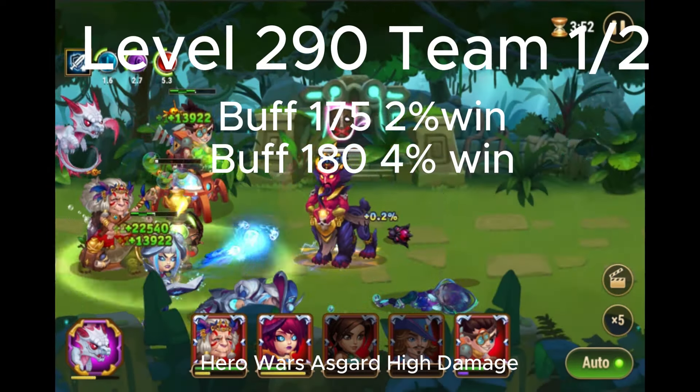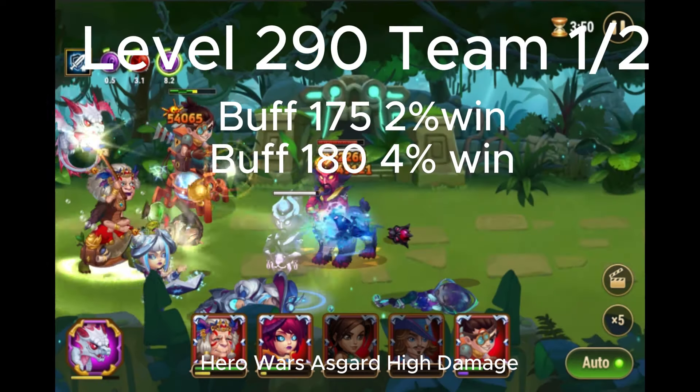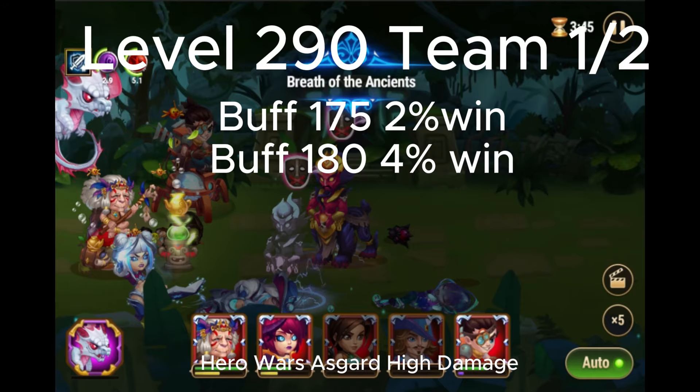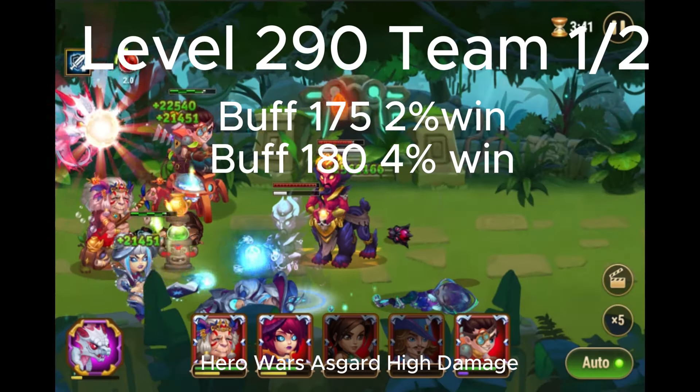When you are fighting 1 vs 3 against Alvanor, you can use all your skills together. First use Iris, then right after use Albus, Isaac and Marfa.